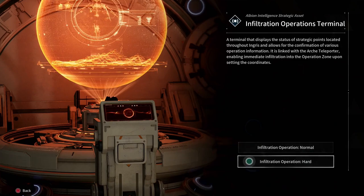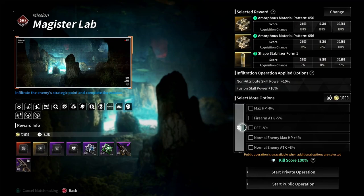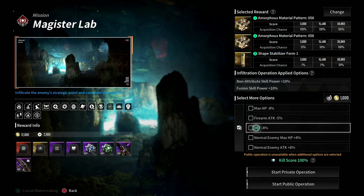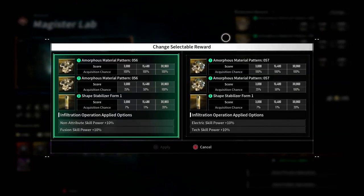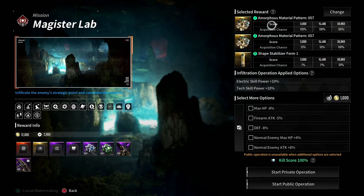The other globe is for Dungeon Battles — you can pick normal or hard, select your mission, and it shows you what drops. You can also add different options to help increase your drop rate. Something interesting I found out recently: this tells you it gives you a Morpheus Patent 56, but if you hit the little change button it also drops a Morpheus Patent 57. So if you're looking for 57, you have to select that, apply it, and now the drop for the patent will be 57 — something to keep in mind.